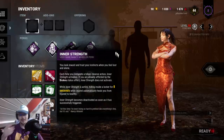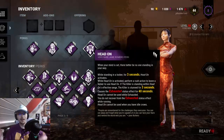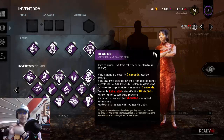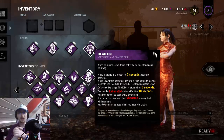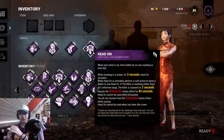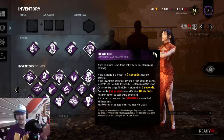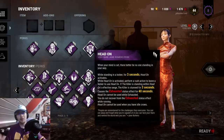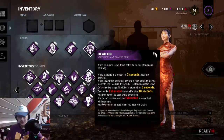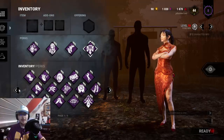My usual build with Detective's Hunch includes Inner Strength — a complete no-brainer. If you run Inner Strength and want to be a pain, you can also run Head-On: stand in a locker for three seconds, rush out, and stun the killer for three seconds — though that exhausts you for 40 seconds so you can't pair it with Sprint Burst. But typically I run Sprint Burst instead of Head-On, since I need to reach the center of the map quickly.